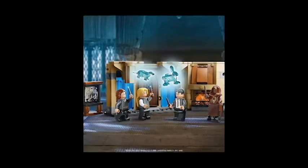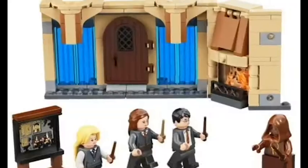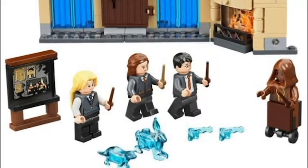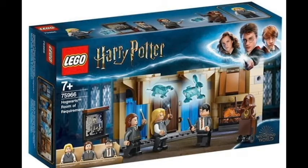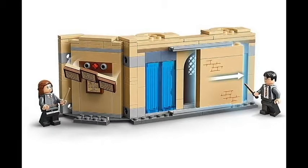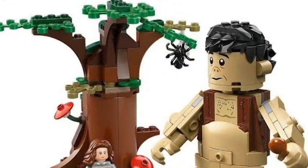The first set we're going to have is the Room of Requirement, and it's about $20. I'll show some pictures for this one — it's really, really cool. It comes with Harry, Luna, and Hermione, and then Hermione and Luna's two Patronuses. I really like this set. I think it's really cool how the stuff falls down, as you guys can see. And only for $20 — I think that's pretty good.